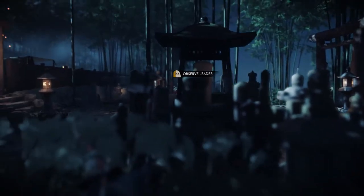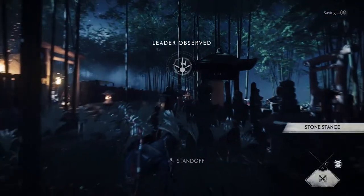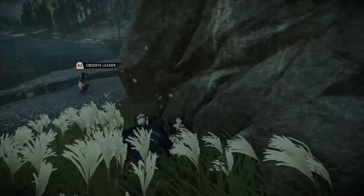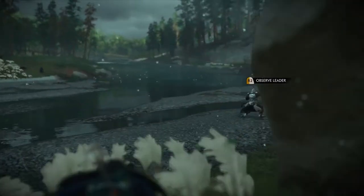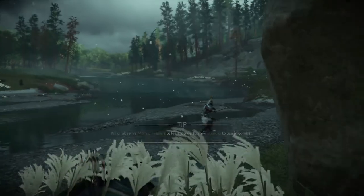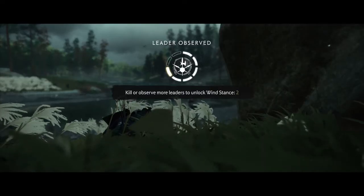Now to observe them, you have to remain undetected and get somewhat close to them. When you do so, you'll see an R2 prompt on your screen to observe the leader. You don't actually have to have line of sight, as you can see from this example. As soon as you see the prompt, just press and hold R2 and voila, you've just observed a Mongol leader.